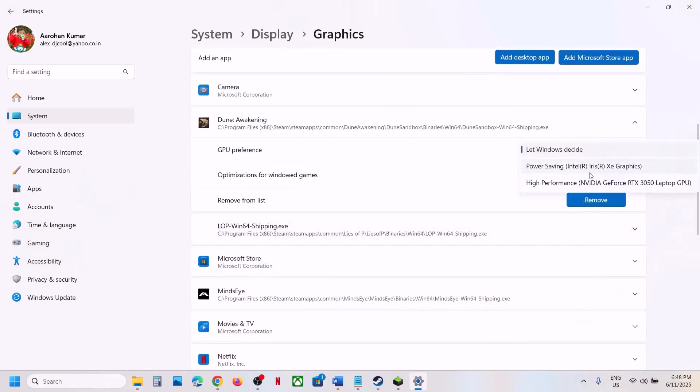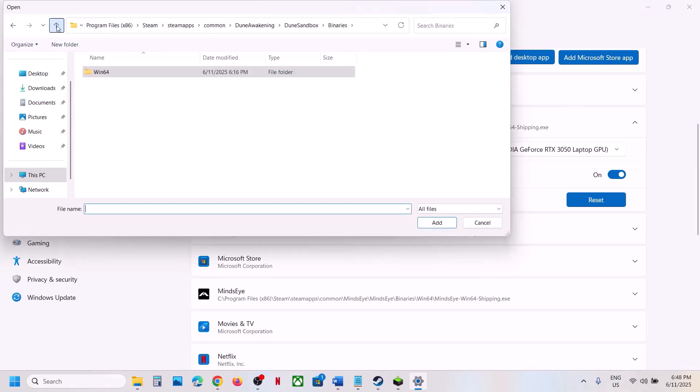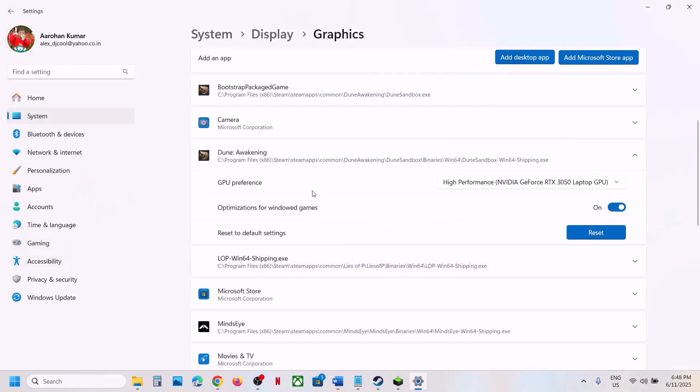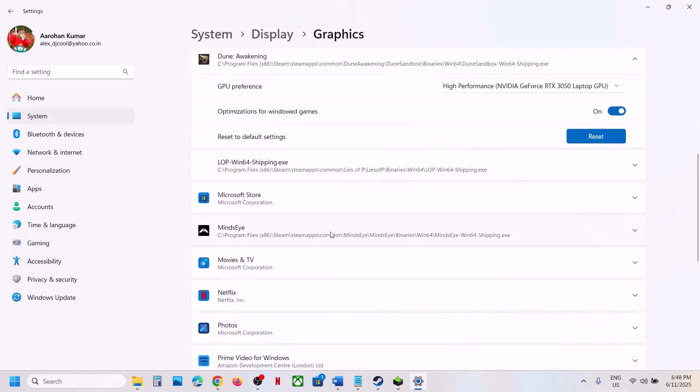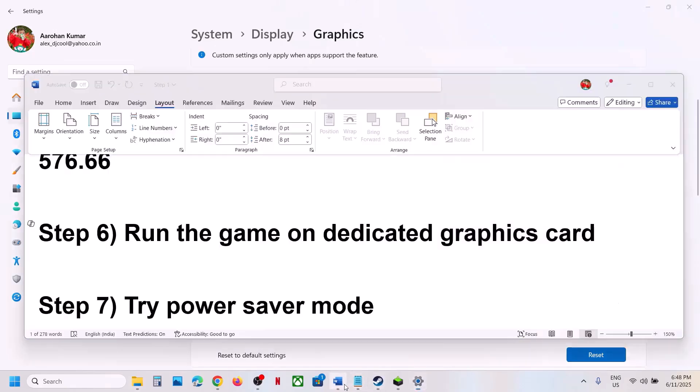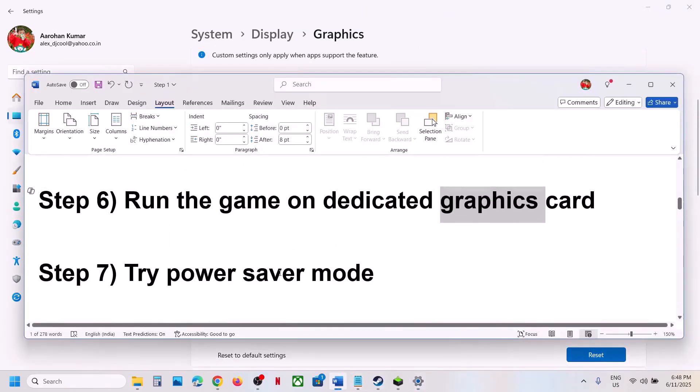Once the game is added, click on it and select High Performance. Click Add Desktop App again, go back, select the first exe file, add it, click on the game, and select High Performance. Now launch the game.